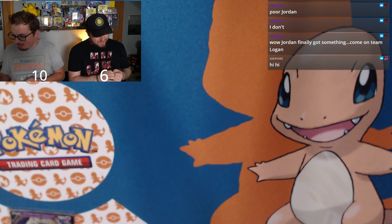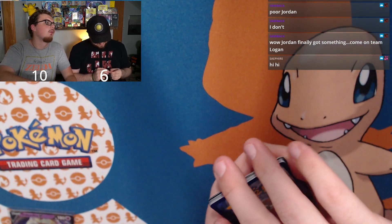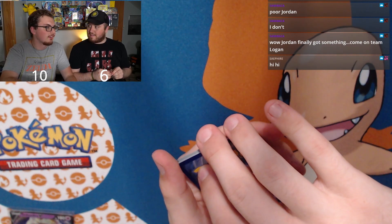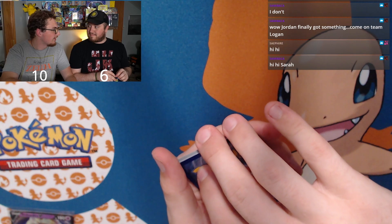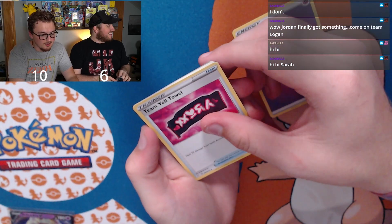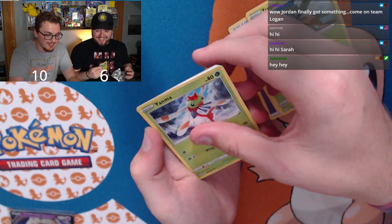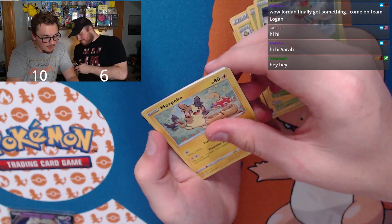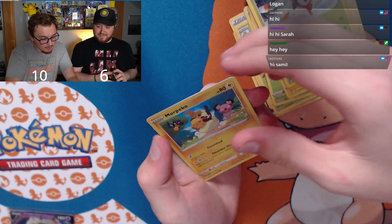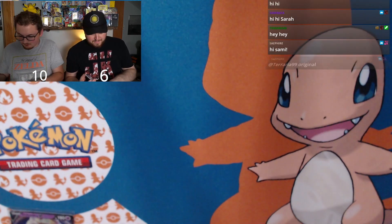What's up Sarah! Logan's next pack: Team Yell Towel, Thwacky — he's pulling a shiny — Tropius, Morpeko, Eevee, Gossifleur, Yanma, Morpeko, and Cramorant V — three points. Score is thirteen to six.